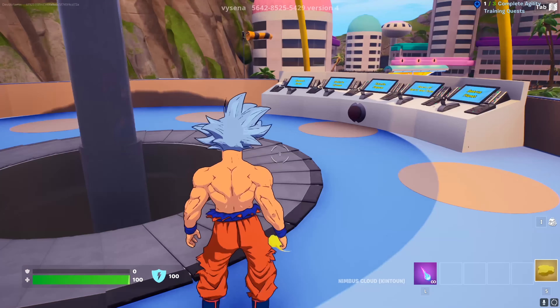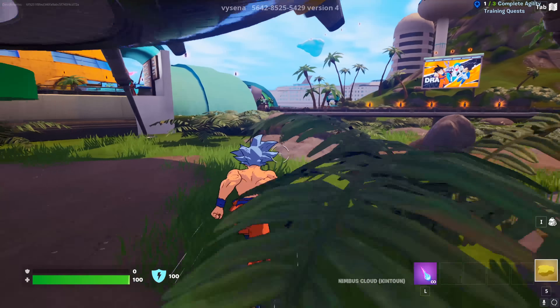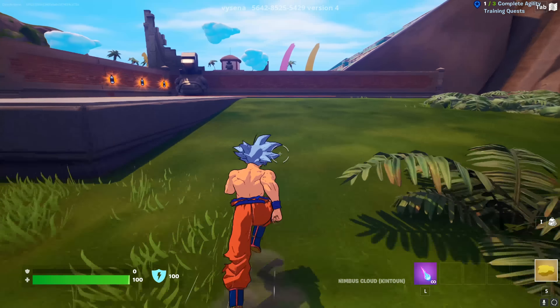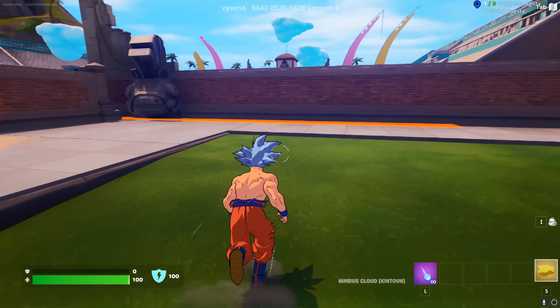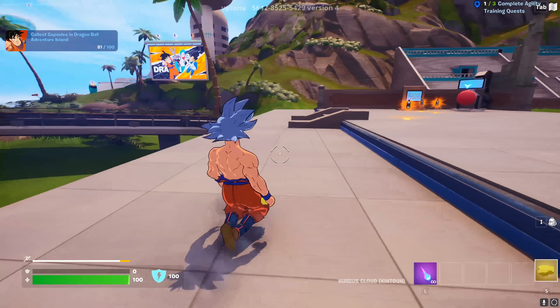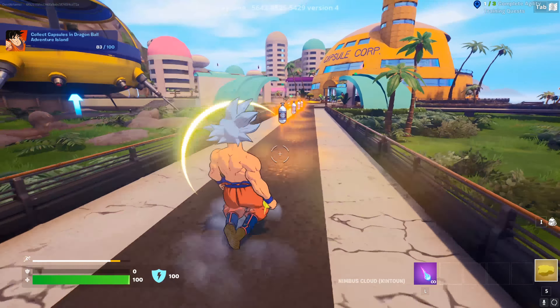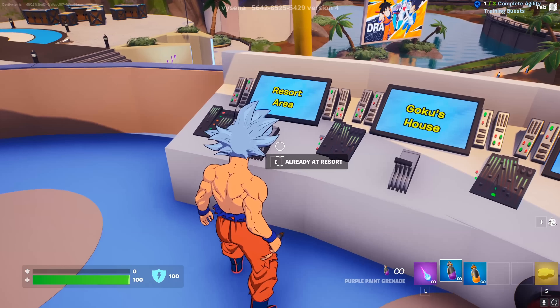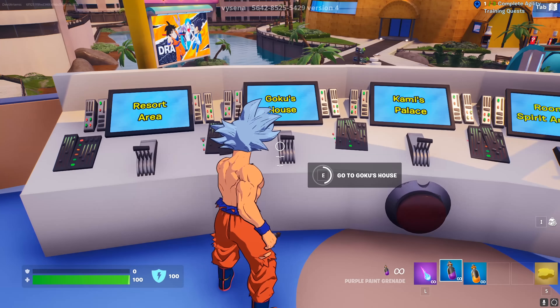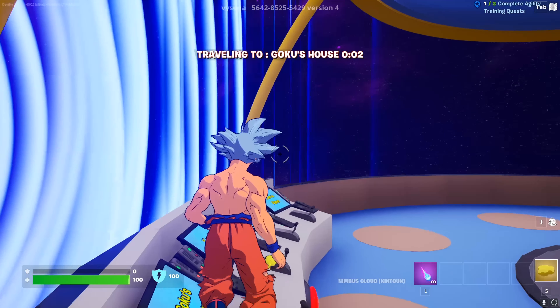Wow, this already looks cool. Look at the world tournament! Alright, I can't get too excited — we gotta take it slow. We gotta start collecting these capsules. It's telling us to collect a hidden dragon ball. Keep searching for the remaining dragon balls until you have collected all seven. Use the radar in the central plaza to locate the whereabouts of another dragon ball. We got some more down here — can we boom the ship?